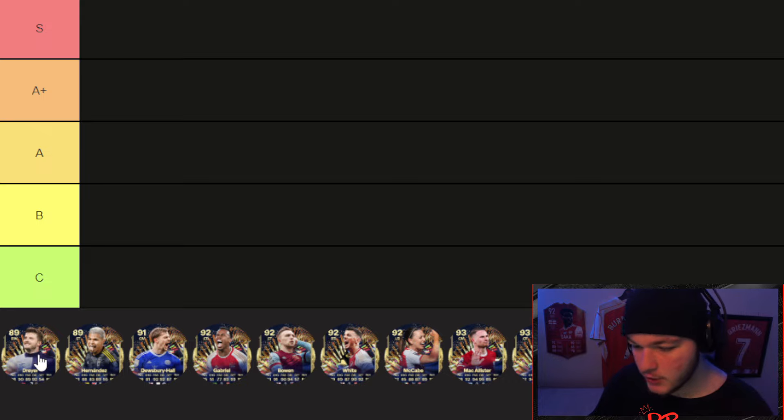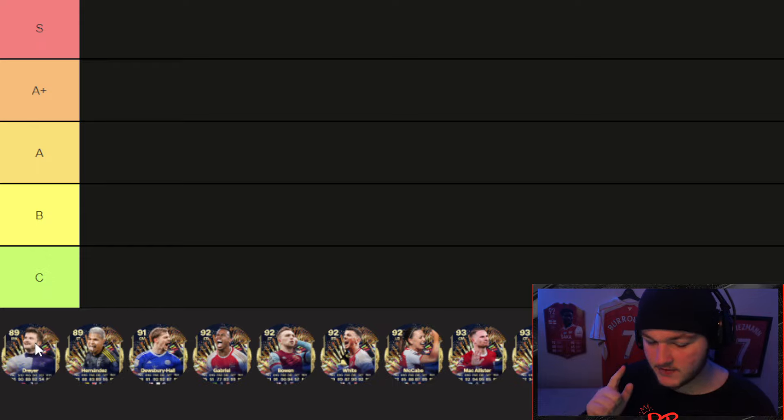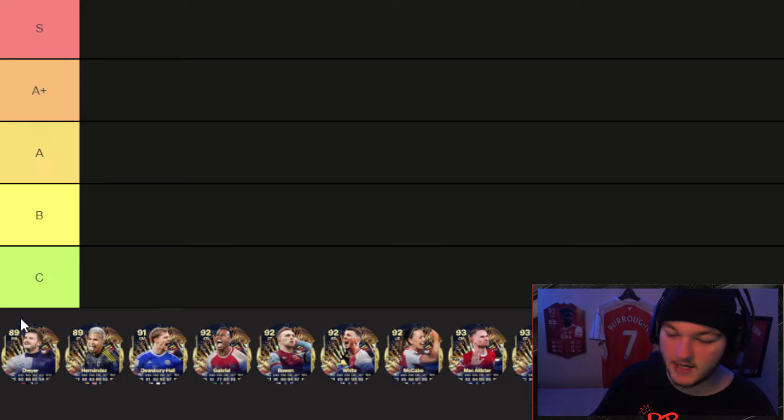First up is Drea. This evolution gives plus one pace, plus one shooting, plus two passing, plus two dribbling, plus one defending, and plus one physical — so plus ones and plus twos all across the board.